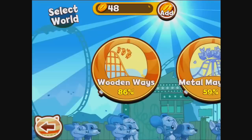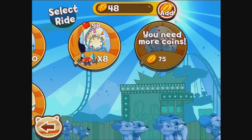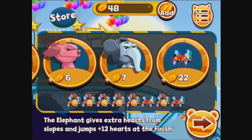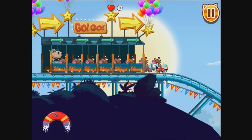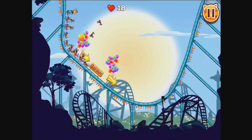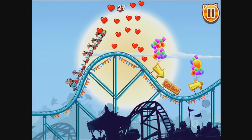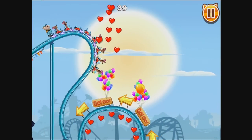Let me show you one of the next worlds. We're going to Metal Mayhem now — I need 75 coins and I'm not quite there yet, but I can show you this one which is pretty cool. This one relies on magnet-based carts. I'm going to fill up the craft and move along — as you can see you need the magnet to maintain the angle. This is what I was talking about with the physics.